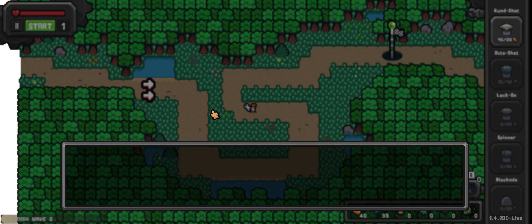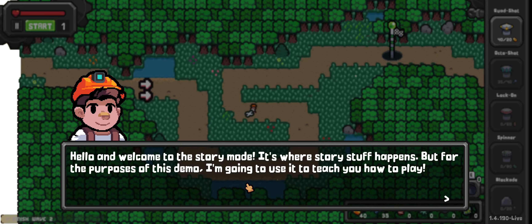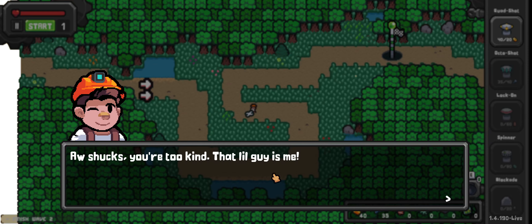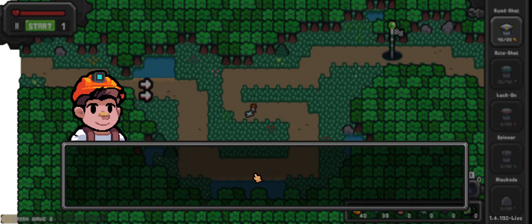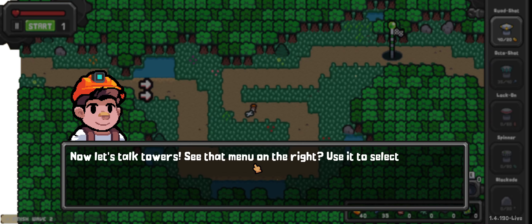Alright, play tutorial. Welcome to story mode — here's where story stuff happens, but for the purposes of this demo I'm going to use it to teach you how to play. See that little guy in the middle of the field? Cute, right? Adorbs. Little guy's me. You can move me around the field to do all sorts of things like build towers, dodge bullets, and collect currency. I won't get tired — my glutes are impeccable.